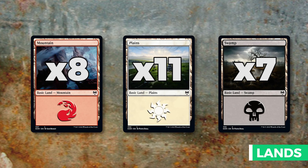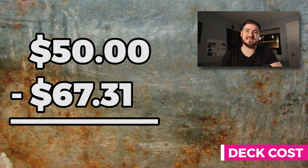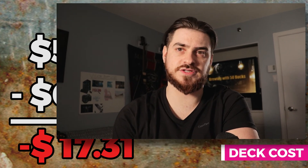We're also running eight mountains, eleven plains, and seven swamps. That's how you build Zurgo Sunforger — a strong commander with a powerful equipment that can handle most situations. For this build we're over our 50-dollar budget by a fairly large margin: seventeen dollars and thirty-one cents over. This is slightly more expensive than most brews on this channel, due to fluctuating card prices and the more robust build around Sunforger.